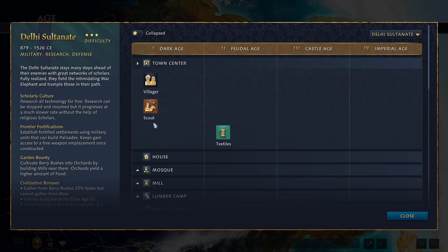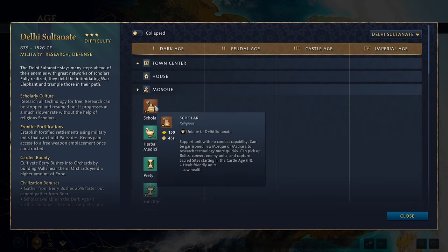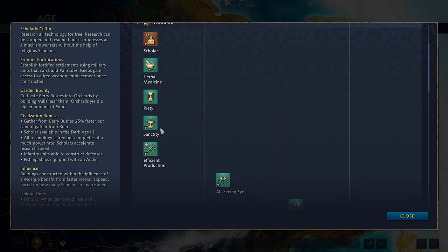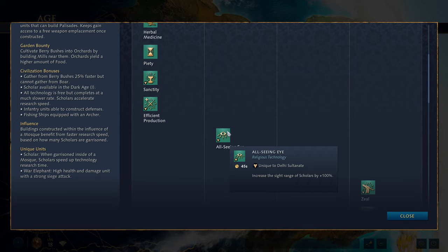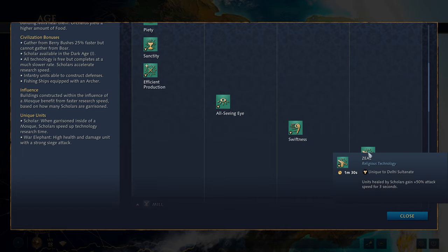As always you start with the town center in the Dark Age — you get a villager, a scout, and textiles, plus access to a house. You also get access to the mosque where you can build the scholar right from the Dark Age, including technologies: herbal medicine (increases healing rate of scholars by 100%), piety (increases health of scholars by 40%), sanctity (allows scholars to capture sacred sites before the castle age, and sacred sites generate 100% more gold), and efficient production (allows scholars to garrison in military buildings, boosting their production speed by 100%). In the feudal age, all-seeing eye increases the sight range of scholars by 100%. In the castle age, swiftness increases their movement speed by 50%. In the imperial age, zeal means units healed by the scholar gain 50% attack speed for three seconds — well worth having some on the front line.